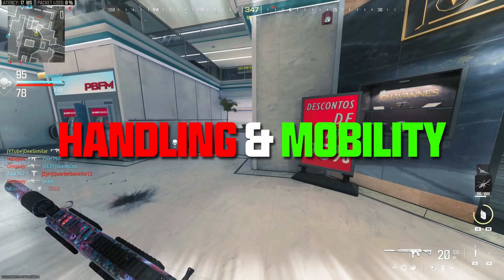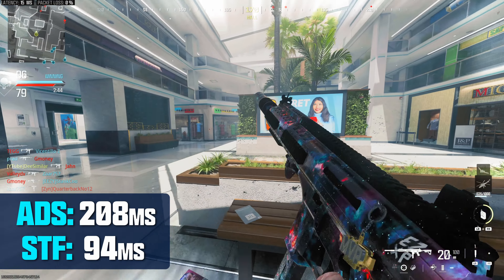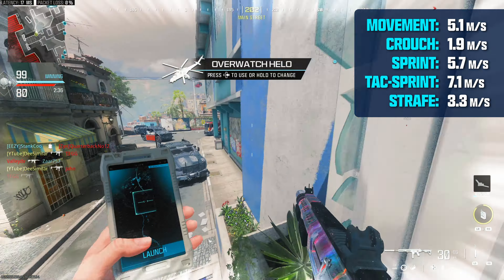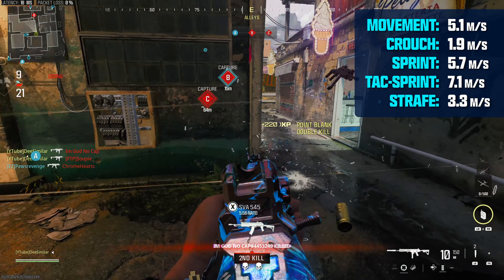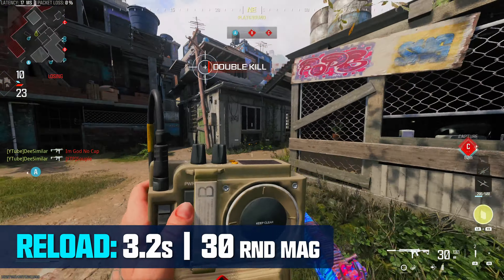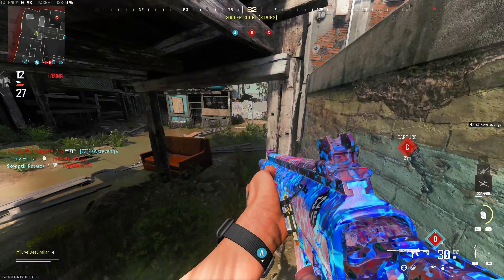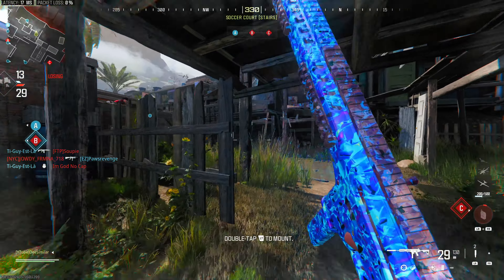As for handling and mobility, aim down sight speed is average. Sprint to fire is faster than average for submachine guns, which I love to see for SMGs — it gives you a lot of wiggle room in your class setups. Movement speeds are on spot average. The one downside and the only downside for the HRM in my opinion is its reload speed. It has the slowest reload for Modern Warfare 3 SMGs at 3.2 seconds. Until now all the Modern Warfare 3 SMGs had a reload speed within 0.3 seconds of each other — there wasn't much difference — but the HRM is noticeably slower. It is half a second slower than the slowest SMG.